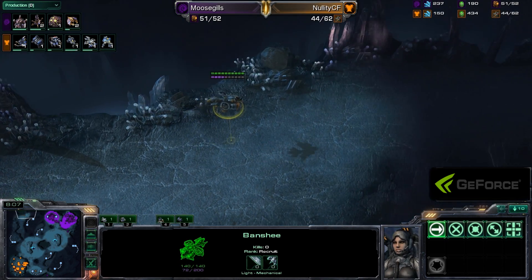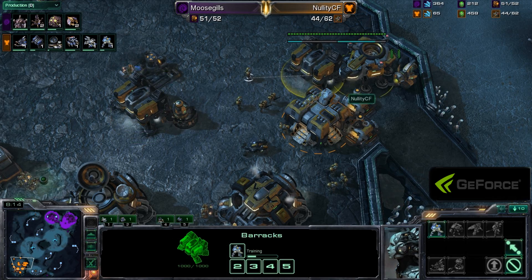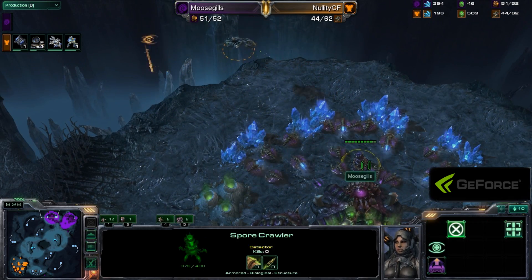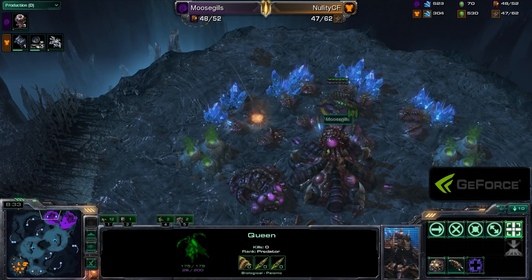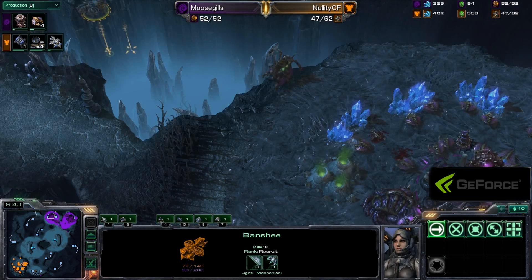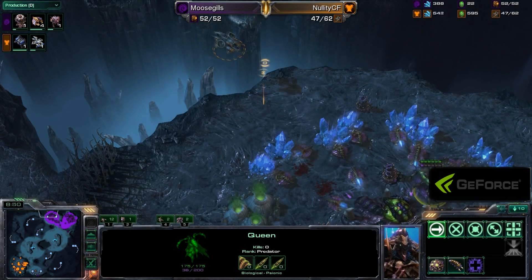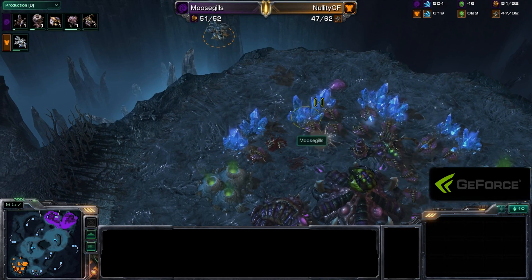We see that one Banshee now swinging across the backside of the map. More Hellions getting produced, Tech Lab going down on the barracks — more Banshees, non-stop Banshee production actually. It looks like it will find a little bit of a weak point. It is going to take some hits from the Sporecrawler, but Nellity's going to pull it back. It begins dealing damage to those drones. Moosegills responds by pulling his Queen to the back. Nellity not going to stick around — wants to try to keep the Banshee at high hit points.